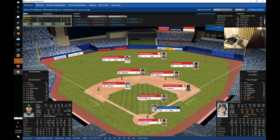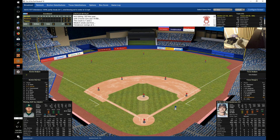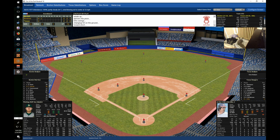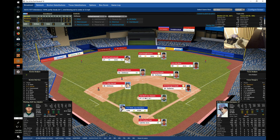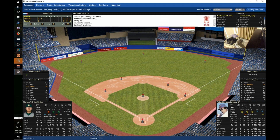Ken Henderson leads off the Texas second, switch-hitting left against righty Medich. Henderson hits a fly to left and Yastrzemski makes the catch for out one. John Ellis grounds to Burleson, who throws to Scott for out two. Beniquez hits a grounder to Doyle, who throws to Scott — the Rangers go in order in the second. After two full innings it's 2-2.